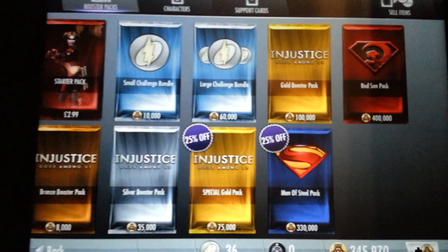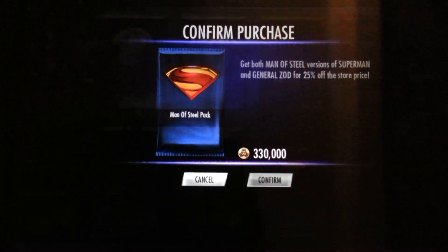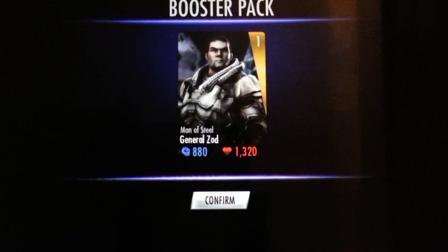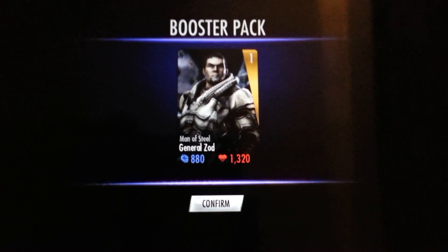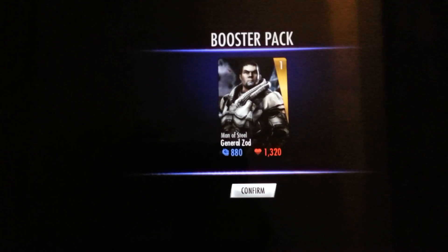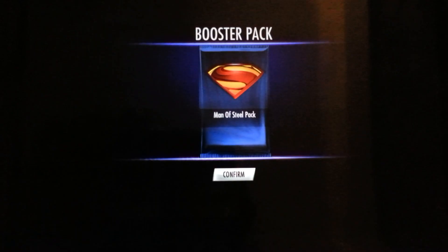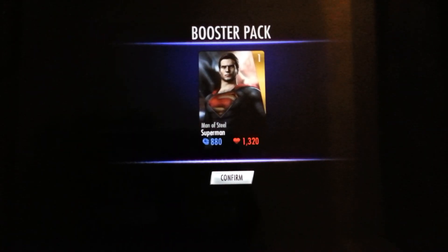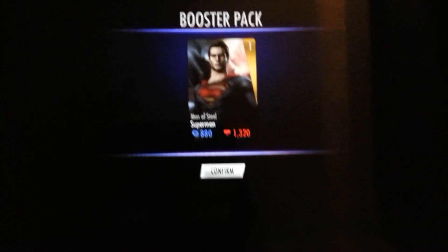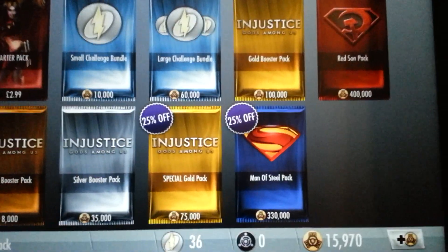Confirm — and there's General Zod. His starting stats are 880 and 1320 in health, because I have the boosters to upgrade his health and life. Confirm — and as you can see, same for Superman: his strength and health are exactly the same.